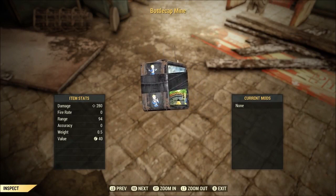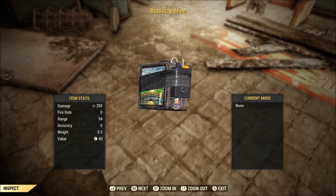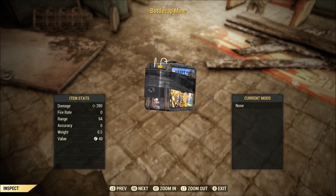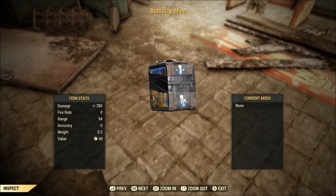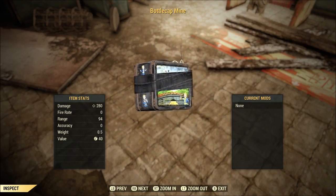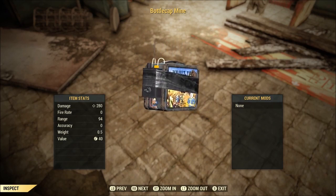Welcome one and all, I'm Decoy, and today we're going to talk about bottle cap mines. It's a fairly weird subject because you don't need to go out and find plans to make it — they don't exist. What you do have to do is get your hands on a bottle cap mine, because as soon as it gets into your inventory you're going to be able to craft it.